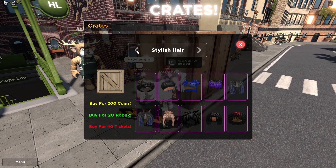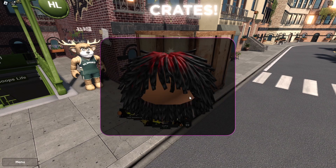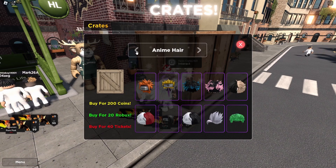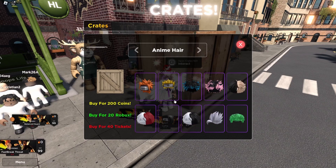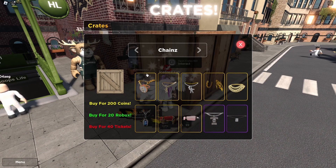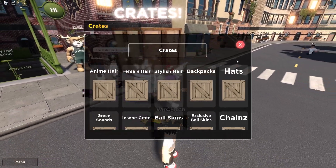I don't want to cop that. Oh, they got some new hairs — let me cop that. We got the red hair, I like it, that's what's up. Female hair — not really a girl so nah. Anime hair — chat, I might turn into Naruto and put it in a video: 'Naruto plays Hoops Life.' Nah, I'm not gonna do that. Alright, that's the crates.